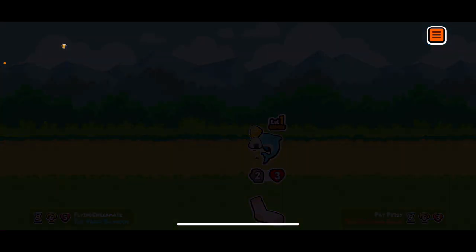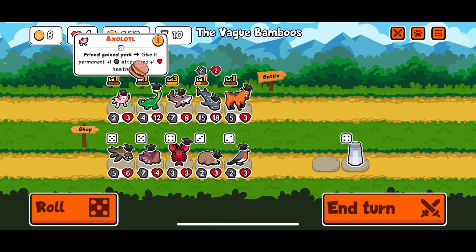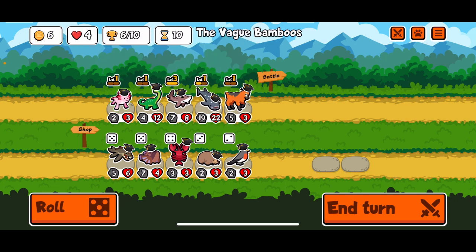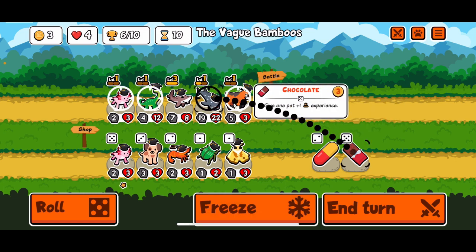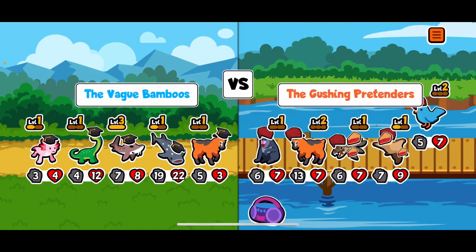Chili messes things up — we would have been fine without that. That's okay. Now we do this. Just keep getting perma buffs on the whale shark. I think this is important. I think this is the way to go.